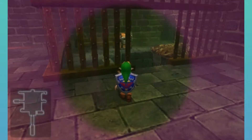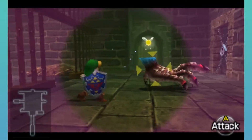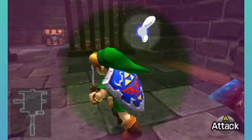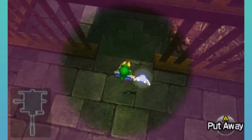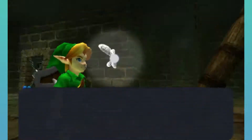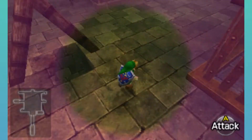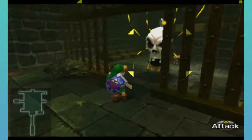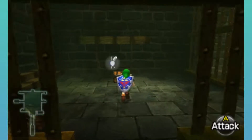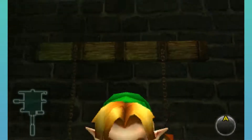I didn't even realize there was a floor Wall Master. There's a treasure chest here but also a hole in the wall. There's also a hole right there to watch out for. Let's grab this treasure chest for Deku Nuts — don't really need them, but still.